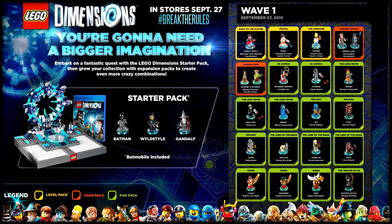The starter pack will be available for purchase, which comes with Batman, Wildstyle, Gandalf, and the Batmobile. It's a pretty good package right away — you get a vehicle, 3 characters, 14 levels, and 3 hub worlds, so a pretty comprehensive package as it is.